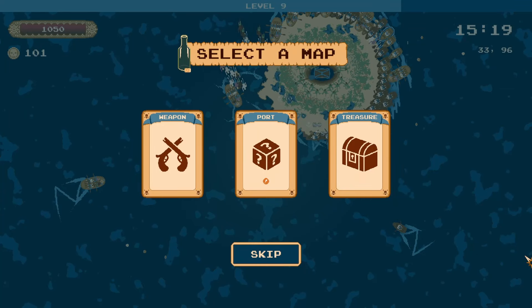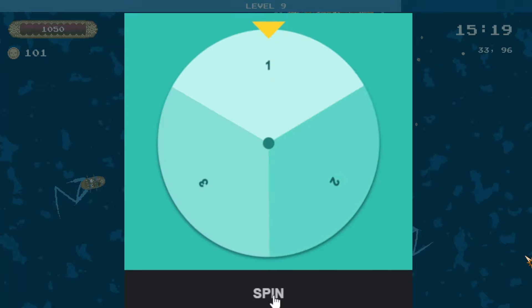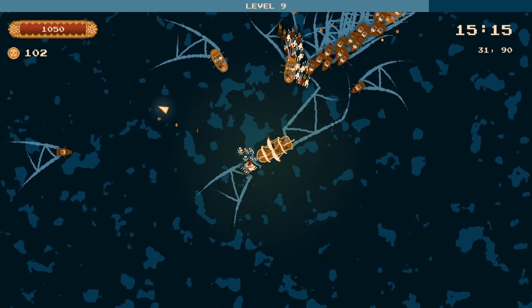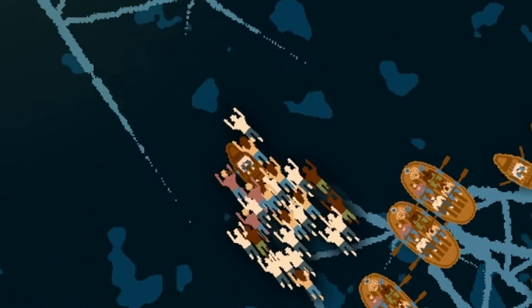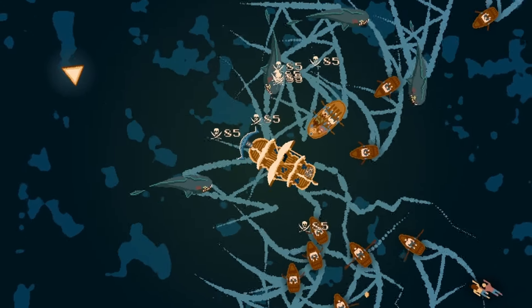Now we can select our next map — either a weapon, the port, or some treasure. What does the wheel say? The port. Look, I'm not upset by that — that's a new place, a place I've never been, so we can see it together. Look at all those swimmers behind me every time — strongest enemy in the game. I wouldn't mind a weapon upgrade, that would really get us in a bit more of a comfortable position.